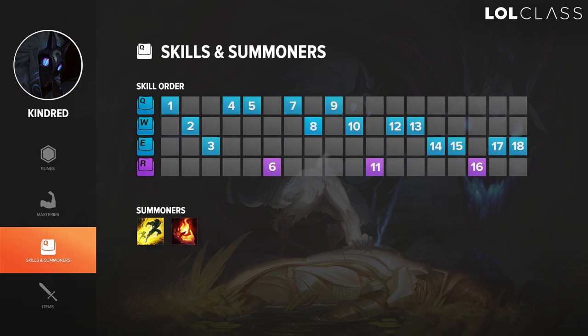For Kindred skill order, always go Q at level 1, W at level 2, and at level 3 you can go either E if you're looking to set up a gank, or another level in Q. For maxing, I always go Q, then W, then E, and get your ultimate whenever possible.